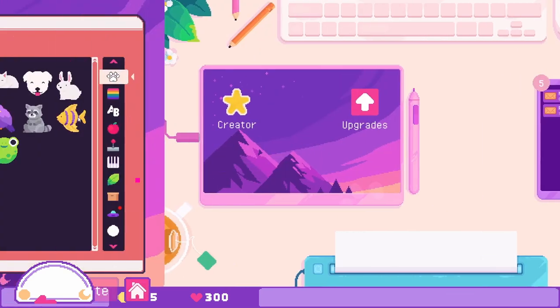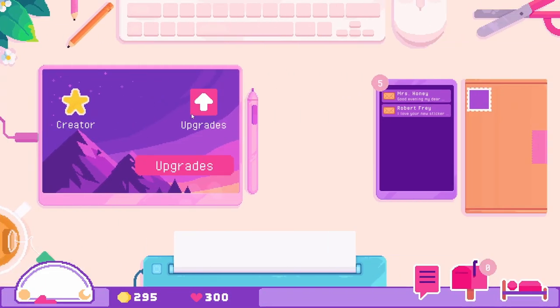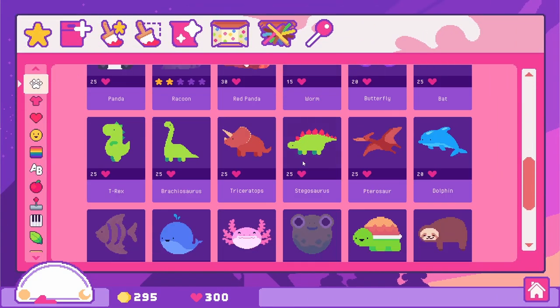We have some orders, but let's make a sticker. Let's see if we can make a dinosaur-themed one. I don't have any dinosaur-themed stickers at the moment, so we can go into the shop and find some dinosaurs. We have whatever we want — let's maybe do a little Triceratops.